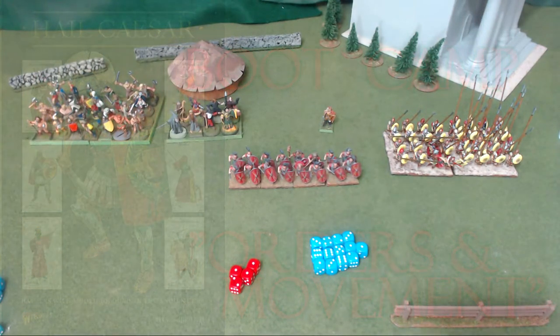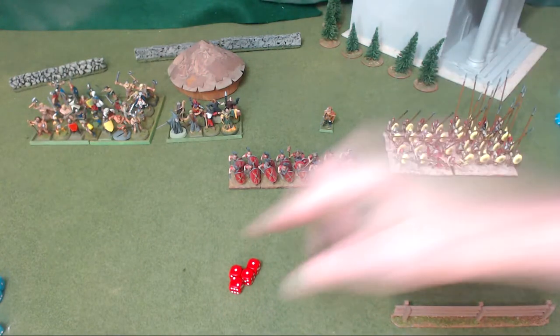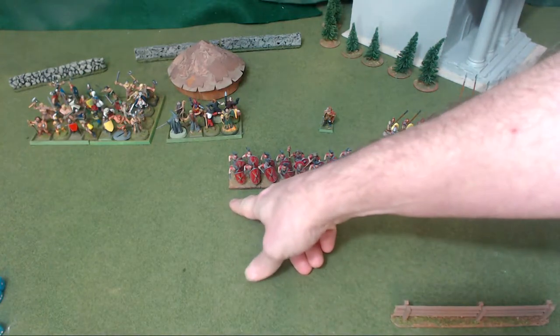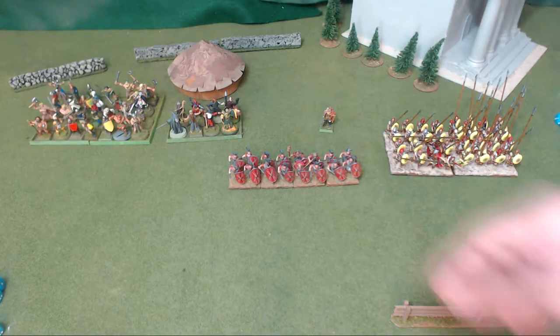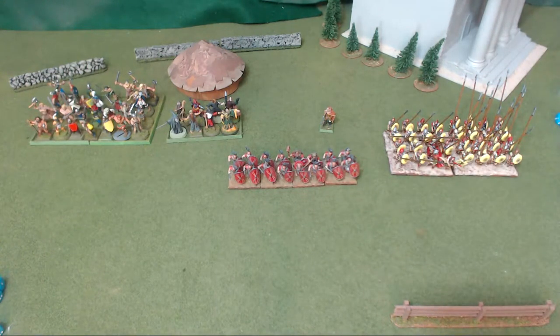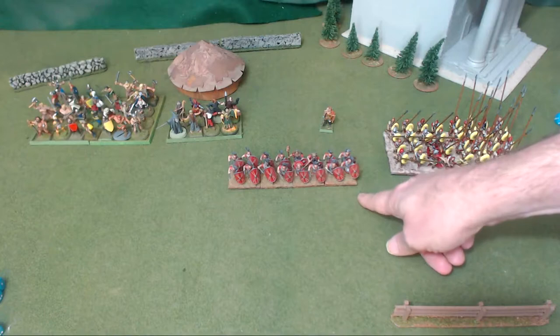There are a number of formations you can use in the game. The first formation is the Battle Line — that's when your troops are lined up side by side. You take all the bases and put them side by side. A unit will always be two, three, or four ranks deep. This is a two-rank unit of Romans in battle line.